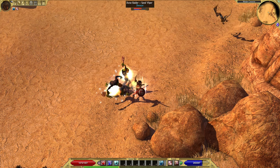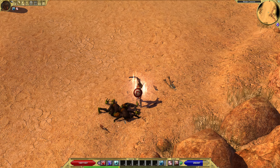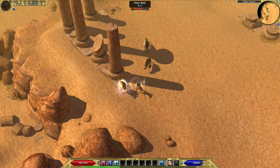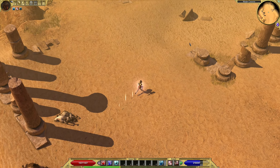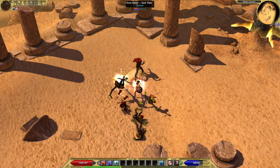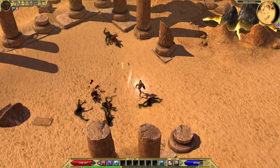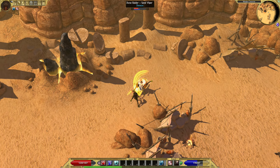These are Dune Raiders — some sort of masked plainsmen. A conspiration theory. If you want to use their weapons and armors, you'll need a lot of dexterity. They're more of the assassin type.